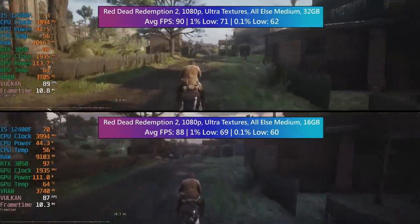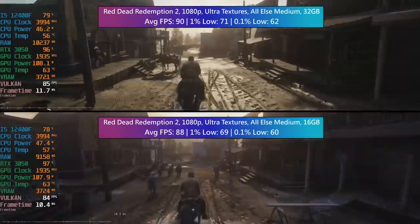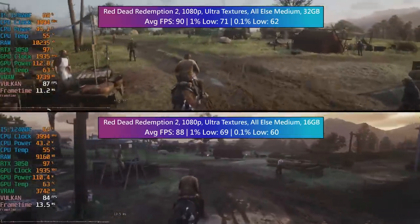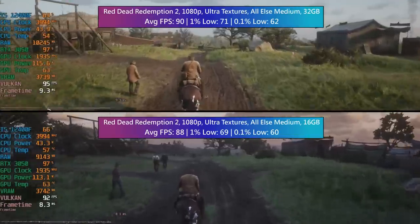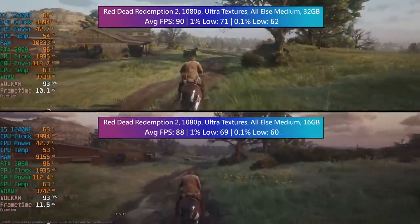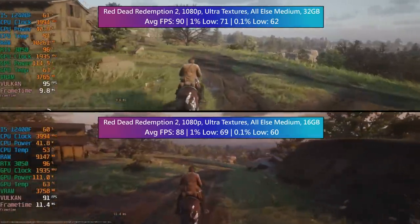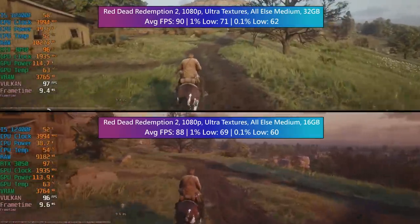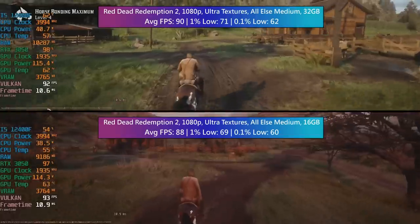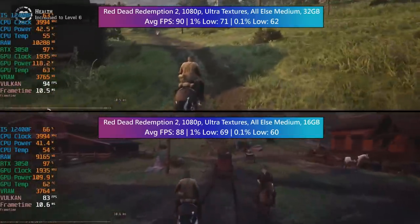Red Dead Redemption 2 next. This is from 2018 — or perhaps 2019 for the PC release — with ultra textures and everything else on medium. The percentile lows as well as the averages were slightly better with more memory in the system. This is taken from the in-game benchmark, which goes through Saint Denis at the end — probably the most intensive area. I always use actual gameplay as well because it gives you a better idea of whether you can pick up little dips and drops, which didn't really occur all that much when playing on this hardware. Another solid result either way.